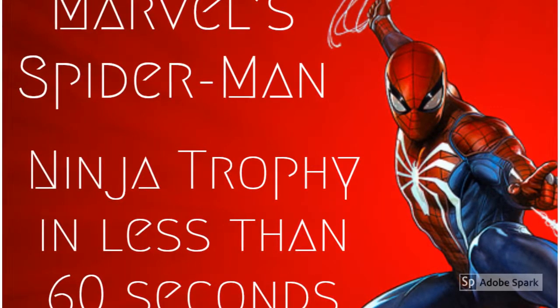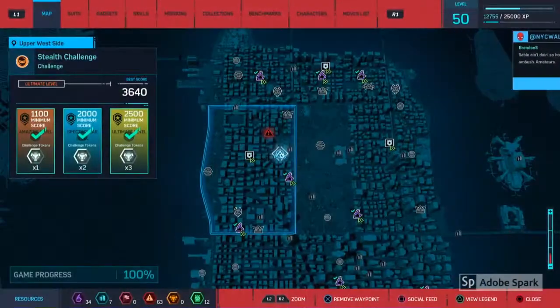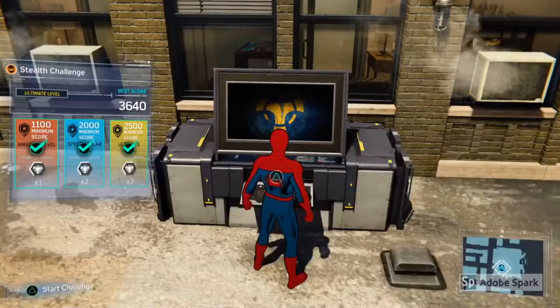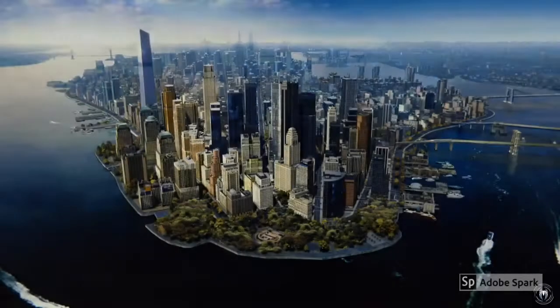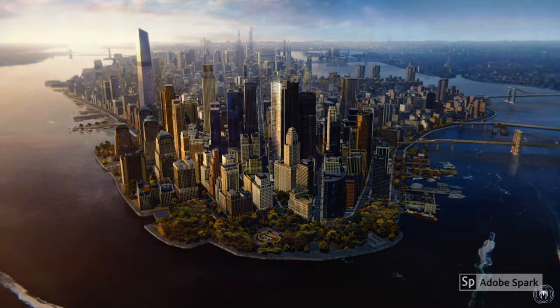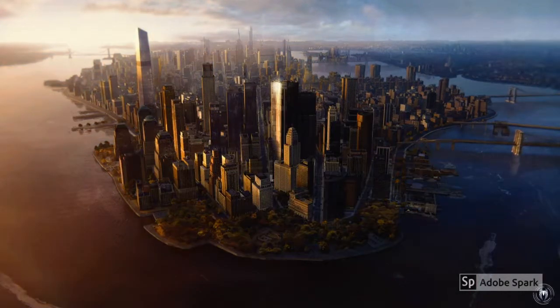And in this one we get the ultimate achievement. I went to this Stealth Challenge here in the Upper West Side. Just find Taskmaster's challenge station and interact with it. You just have to wait for day to turn to night before you can start your mission.